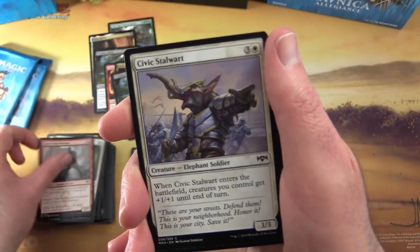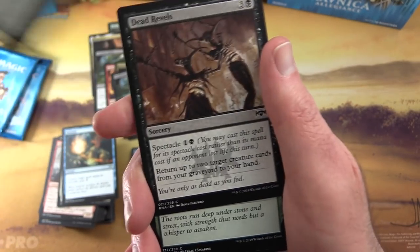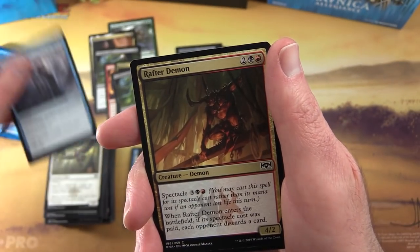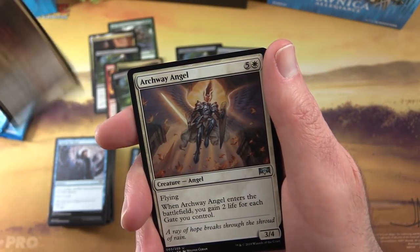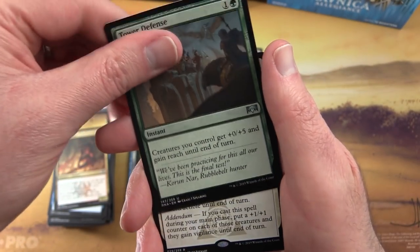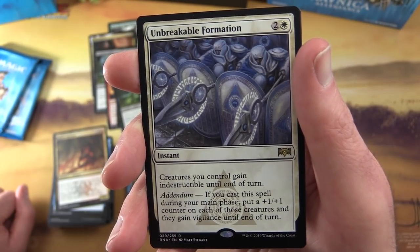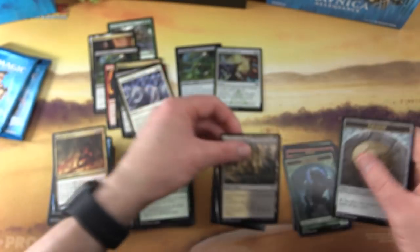Next up we have Ghor-Clan Wrecker, Civic Stalwart, Quench, Stony Strength, Dead Revels, Root Snare, Azorius Locket, Syndicate Messenger. Clear the mind and watch some MTG Unpacked videos - just don't watch too many because you'll get a bad case of mind rot. Uncommons: Archway Angel, Combine Guildmage, Tower Defense. And... Unbreakable Formation! Instant for three - Creatures you control gain Indestructible until end of turn. It has Addendum: if you cast it during your main phase, put a +1/+1 counter on each of those creatures and they gain Vigilance until end of turn. Alright. And also a Guildgate and a Treasure Token.